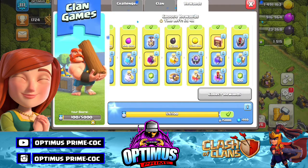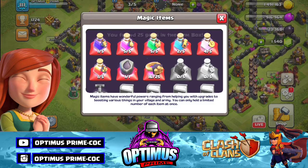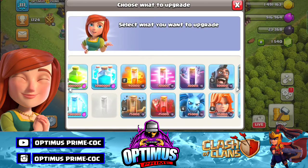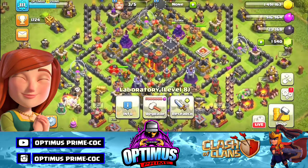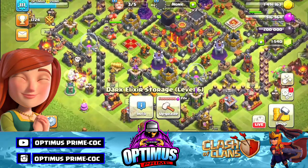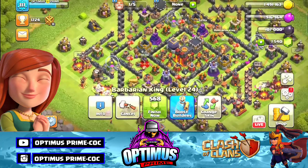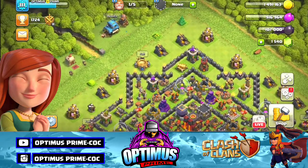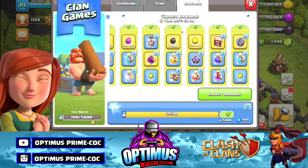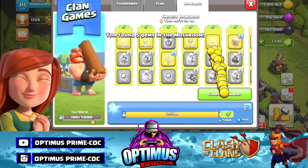We have got a dark stone already. We are going to get the clan games ultimate. There are two dark stones. There is a lab, we are going to get the storage and two heroes at the same time. We are going to get the dark stone ultimate.